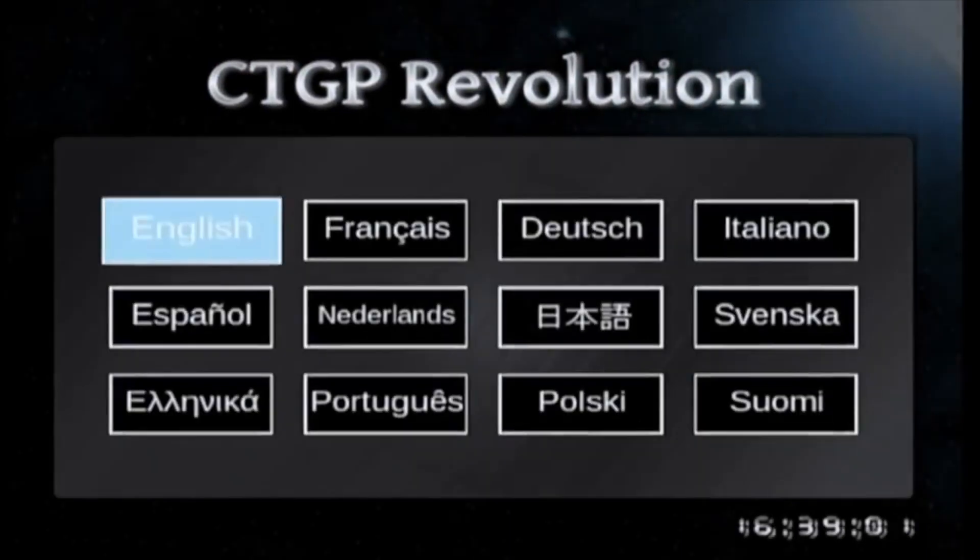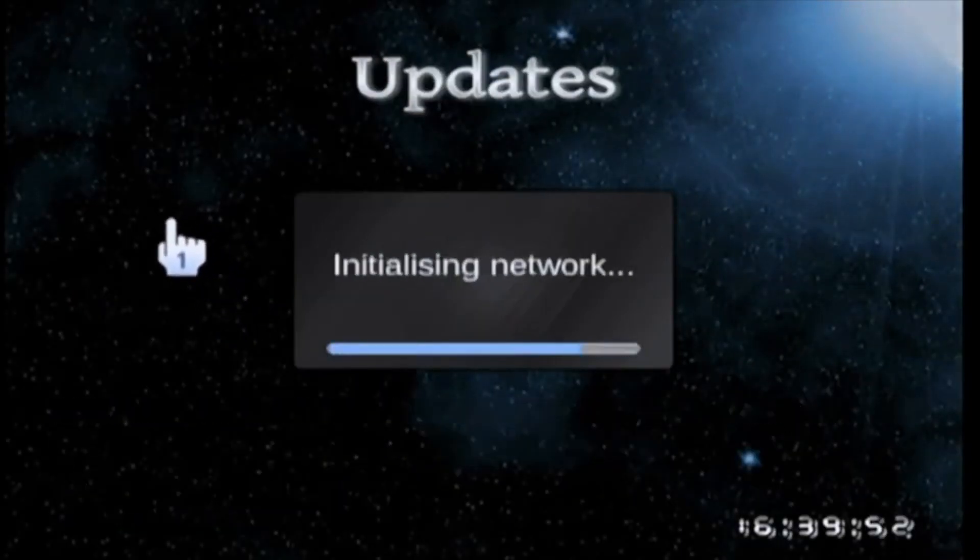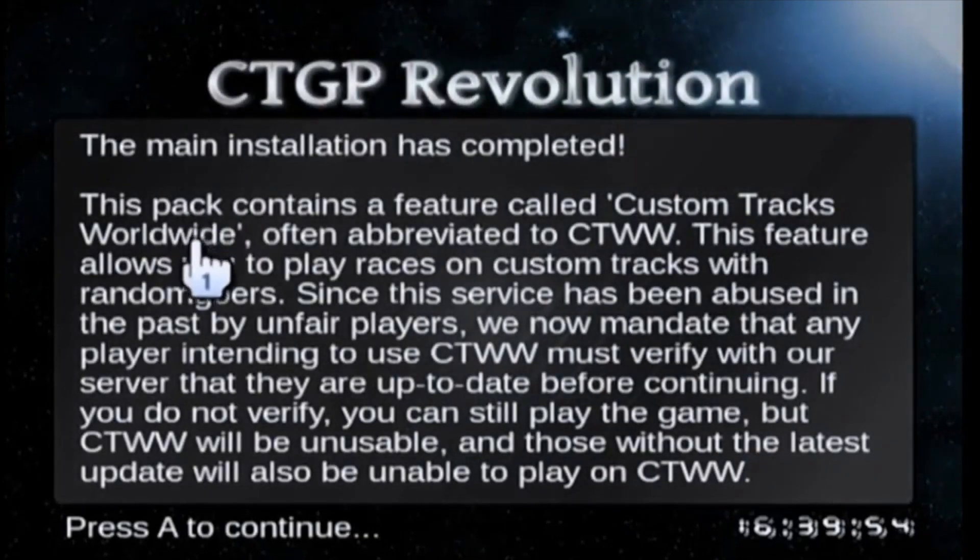Once you click on it, you'll see some really weird stuff. Don't worry, this is not going to harm your Wii in any way. Next, CTGPR will just automatically boot, and then you'll have to start going through the initial setup. It may take a while to update and get everything ready, and it will have to install itself on your SD card, as it's the first time you're going to be playing it.